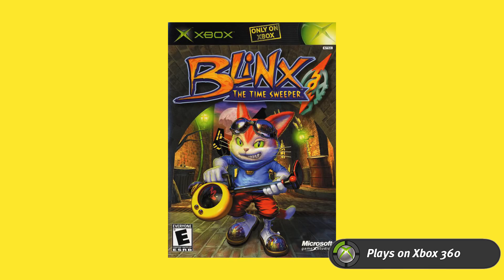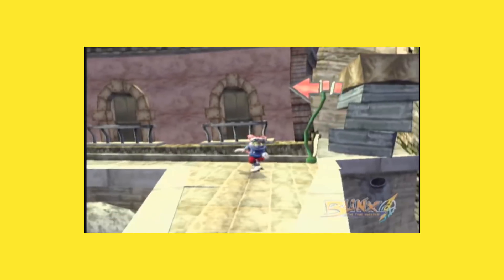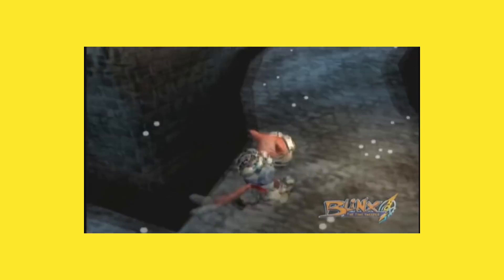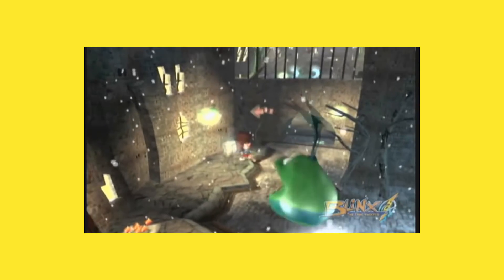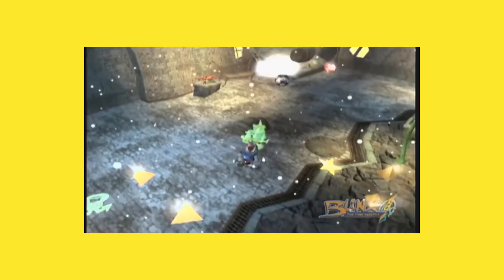Right after that we have Blinx: The Time Sweeper. Microsoft kind of tried to position it as their mascot to compete with Mario, Sonic, and Crash. It was a cool idea for a game that just didn't quite work out. You play this cat Blinx who can use his magical vacuum cleaner to manipulate time — rewind, fast-forward, slow down, pause, and even record himself to do multiple actions at once. The concepts were done a lot better later on in Ratchet & Clank: A Crack in Time, but for the time it was interesting. It just didn't do well enough to take off as a series.